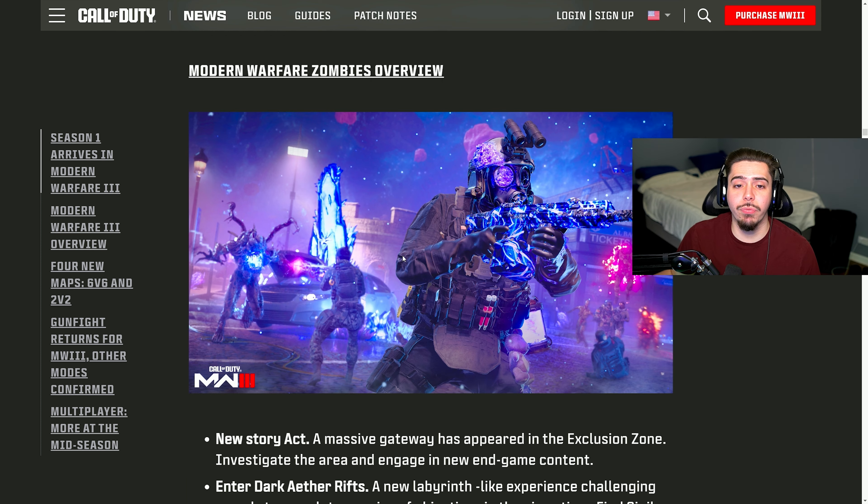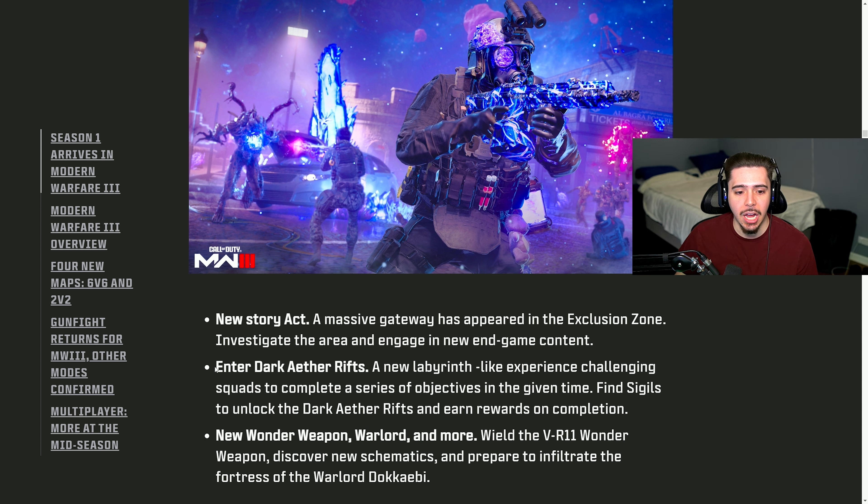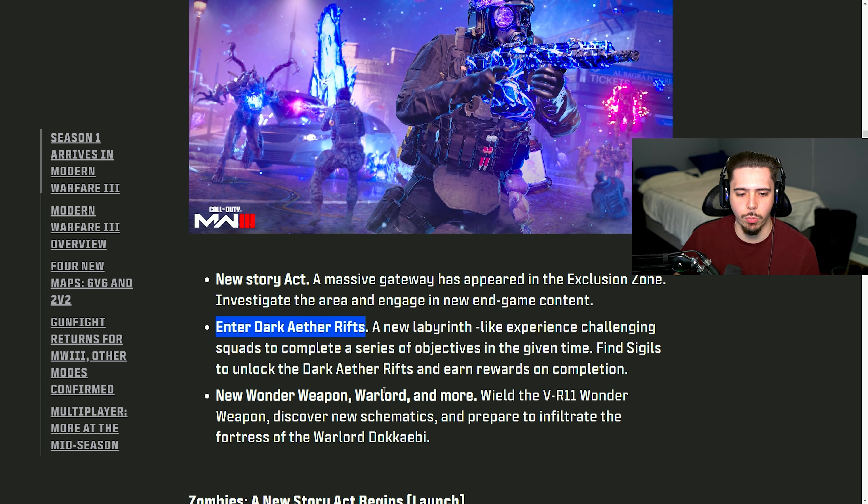For Modern Warfare Zombies, we're getting new story acts. Enter the Dark Aether Rift — in the background of this image, it literally looks like Al-Mazra's Al-Bagra Fortress. It says it right on the sign. Zombies on Al-Mazra — looking like it, and I'm actually really excited for it.